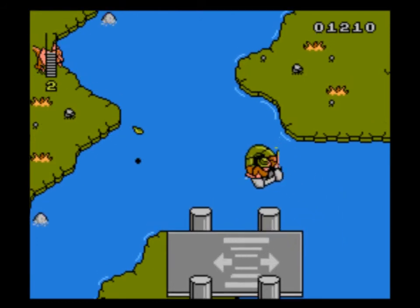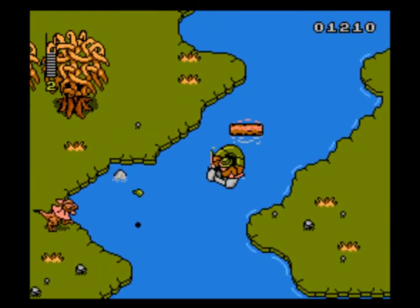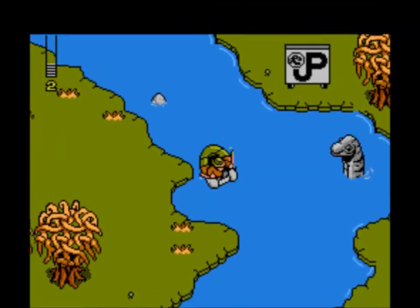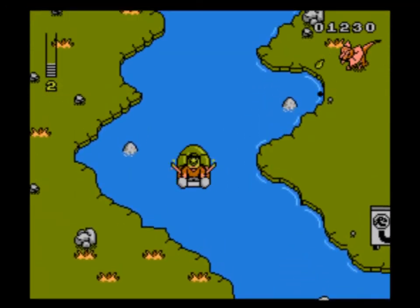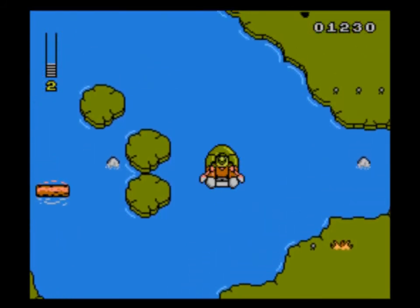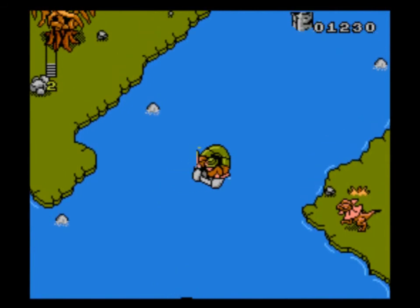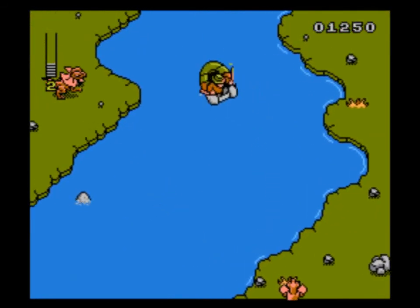Here we have an example of another different type of level design. This is a very basic NES game — shoot, jump, move — but it does have a few different level designs going for it, which is nice. There are definitely way worse games out there that are just so monotonous and the same thing over and over again.